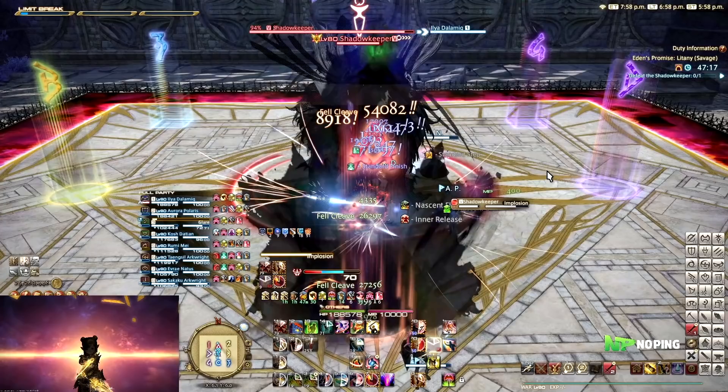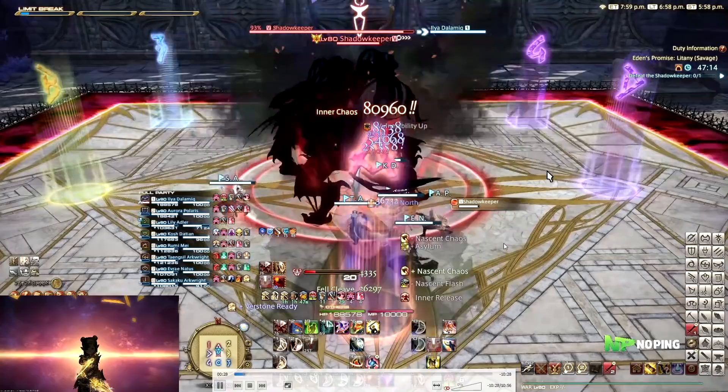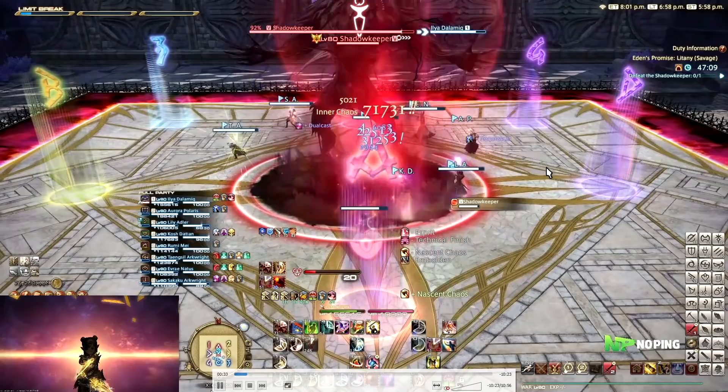With the first Implosion, he can either do front or back cleaves. The way you can see this is by whether he raises his head or his tails. If he raises his head, you need to go towards the Shadow. If he raises his tail, you need to move away from the Shadow. In this case he raises his head, which is why we move towards the Shadow. And then as you can see, the Shadow takes over the boss's hitbox.